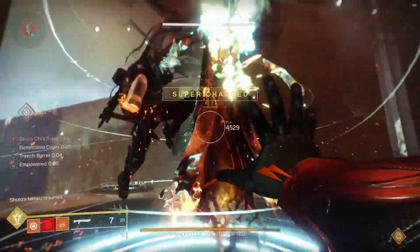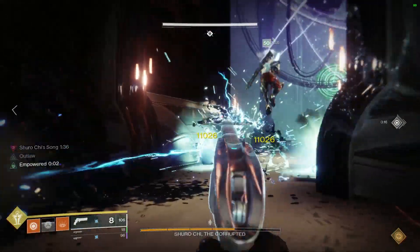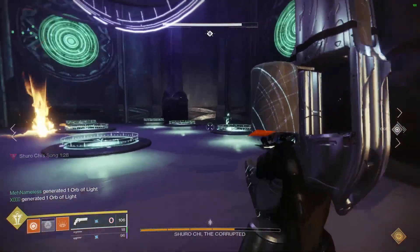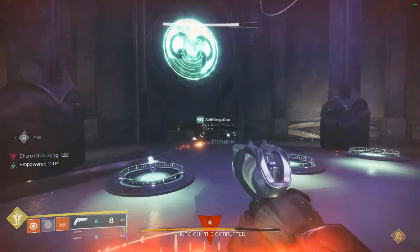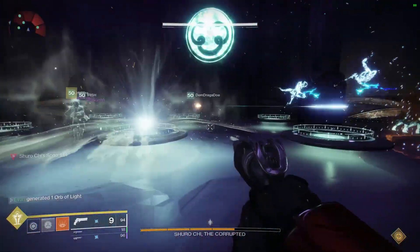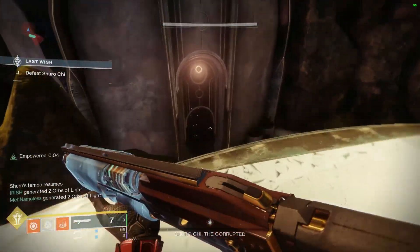After two rounds of DPS on Shuro Chi and entering the plate room, always take out all the ads first — it clears the room and helps everyone's mindset. Read the plates from top left to bottom right, the room shifts accordingly with the plates. Get your one-two-three-four ready, everybody jump on and swap plates accordingly. Shuro Chi is a little tricky but you'll get it over time.